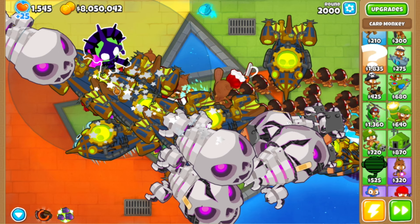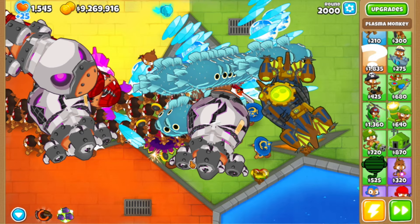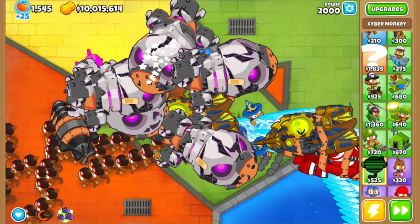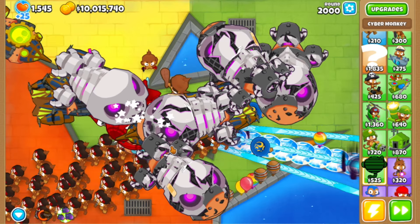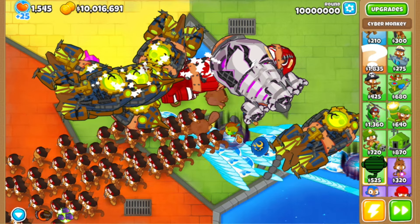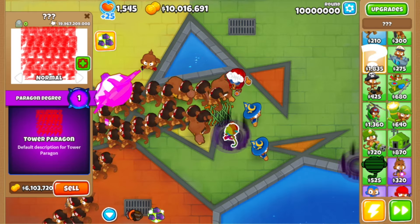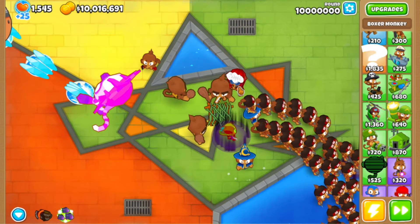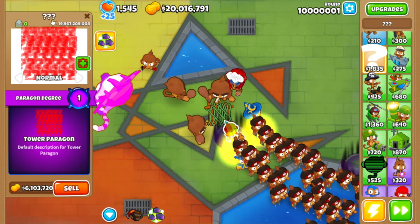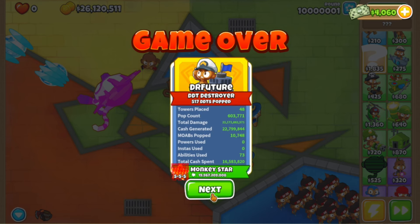Let me sell all these guys. At this point we should be losing — they are not able to go past round 2000. What would happen if we sell everything and go to something crazy like the max round? We just have infinite lives. We absolutely do — that's crazy. But as soon as we sell this guy I think we lose. And we lost, as you can see.